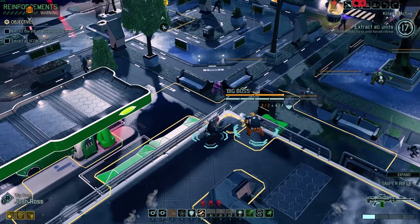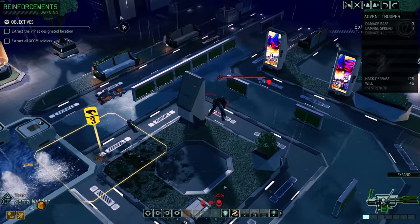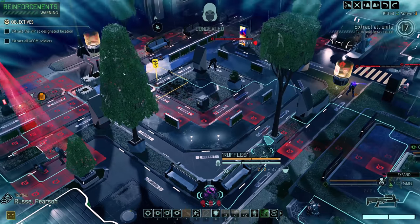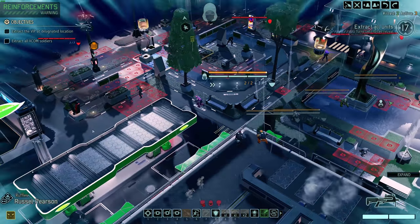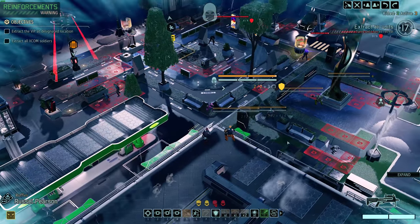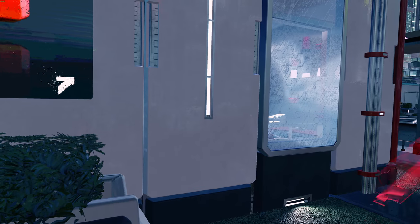I could have holo targeted, but I'm not sure — I want to reload because I only have that one ammo left. So overwatch with Zera — she has combat awareness. Let's reload with Josh. With Russell, I'm going to move all the way up here to get an idea of where that other pod is. There they are — looks like they're on their way back. That scares me. Let's come back here. Three turns into the mission and I haven't even moved out of spawn — what is this?